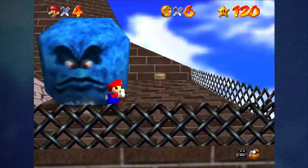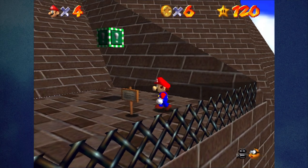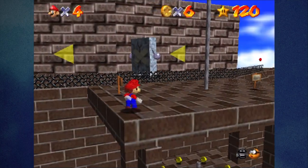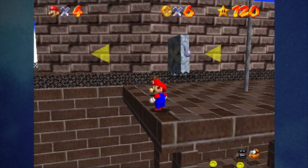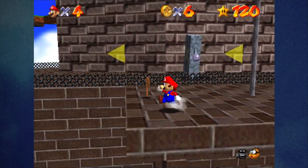The second one is next to the Thwomp in Thwomp's Fortress — go to the corner where the sign and the metal cap are. It's a super quick and easy way to get to the boss battle, or on top of the fortress for those missions.